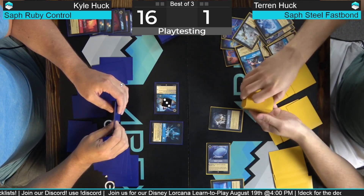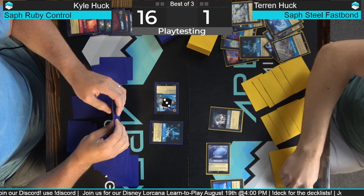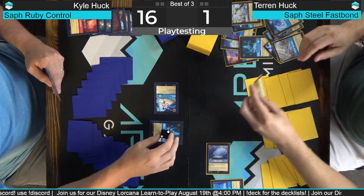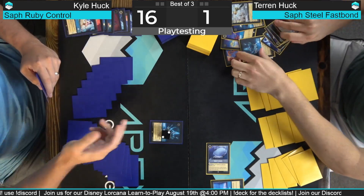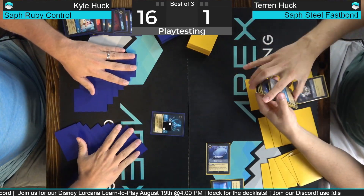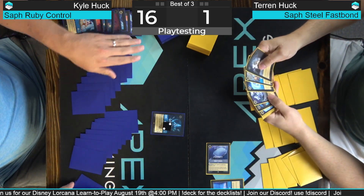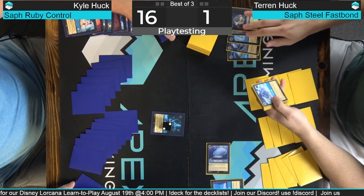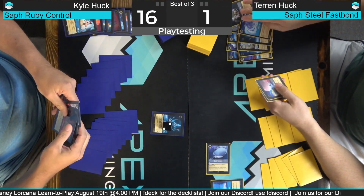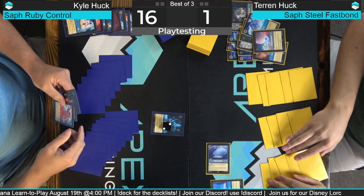I'm gonna take that one and play it. Which one is it? Grab Your Swords — what's it do? Deal two to everything. So Belle is banished and Hades will have two damage. A Whole New World was actually what I was not wanting right there. Oh, that wasn't a Whole New World? I know, that's what I was saying — I didn't want you to play it because my hand was decent.